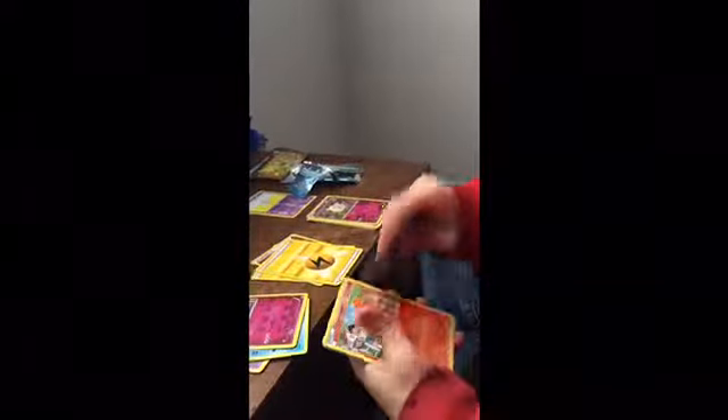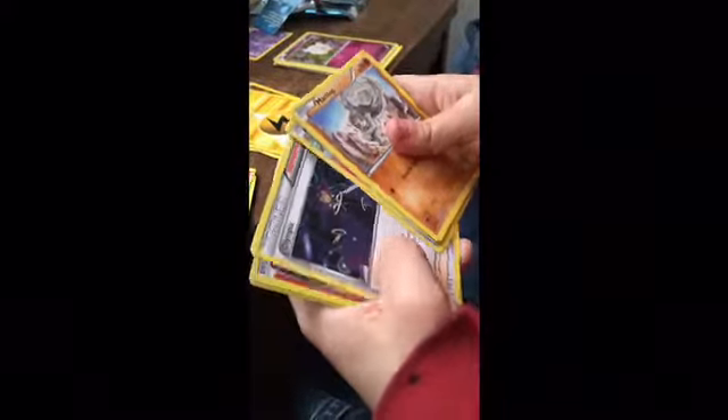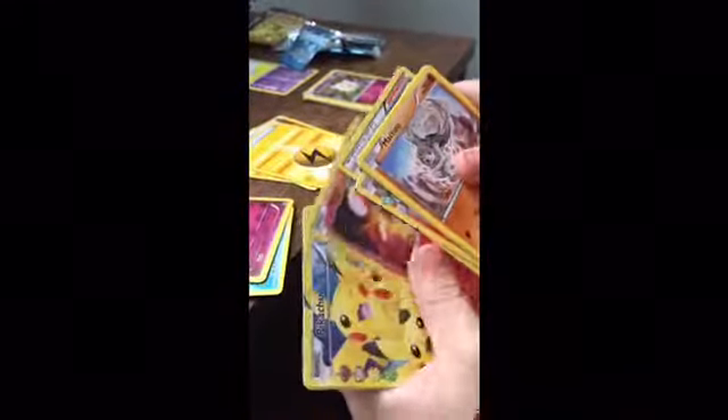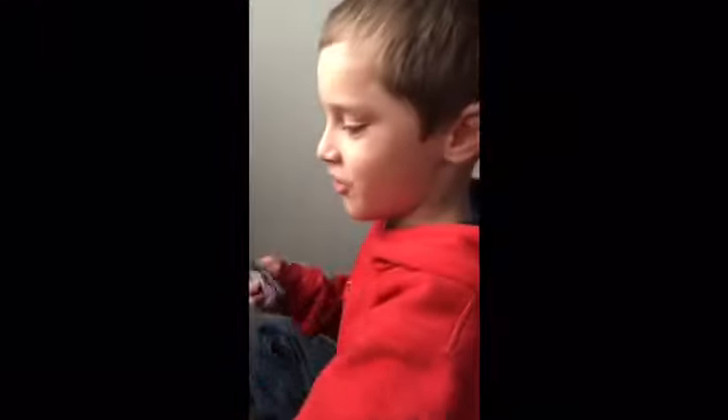Final pack — Charmander! This is so adorable because while Charmander evolves, the kid grows up with it. There's a gym leader reverse too. Sorry guys, but that was awesome! No way — you guys got me so lucky, thank you so much! Don't forget to subscribe and if you liked the video, let me know. Peace out, bye!